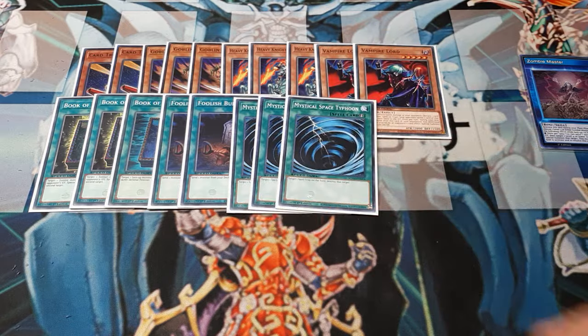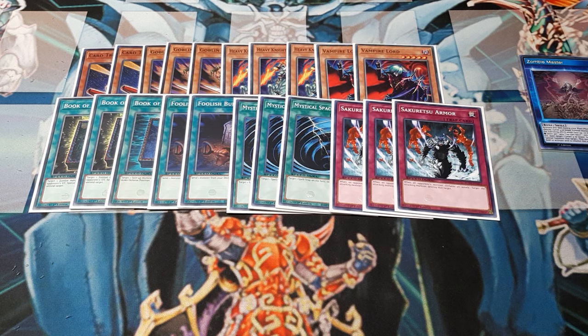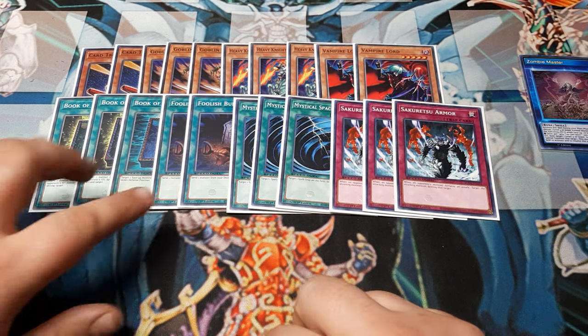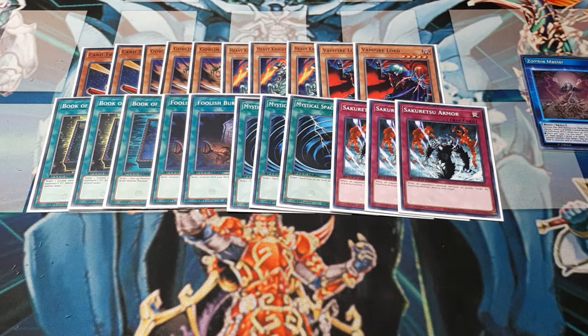Next up, three copies of MST for obvious reasons — we want to get rid of the back row. And then three Sakuretsu to round this out. The three Sakuretsu are just making sure that an unfavorable matchup becomes something we can live through anyway, because there is a lower power ceiling in this deck. Just to be quick: this was a 21 card deck — because that's five, that's six, plus the ten up top.